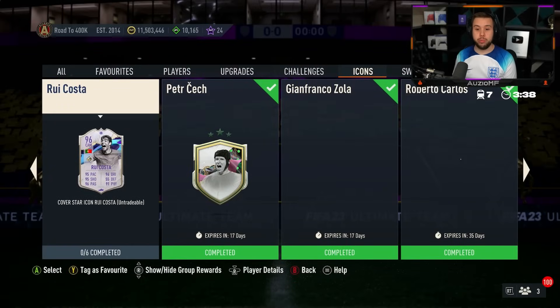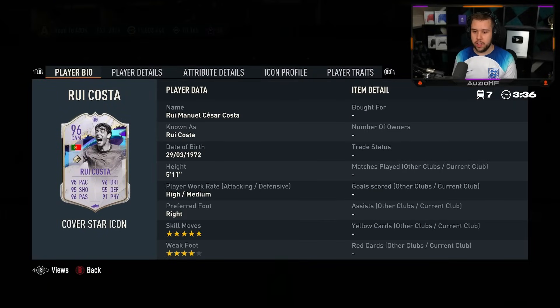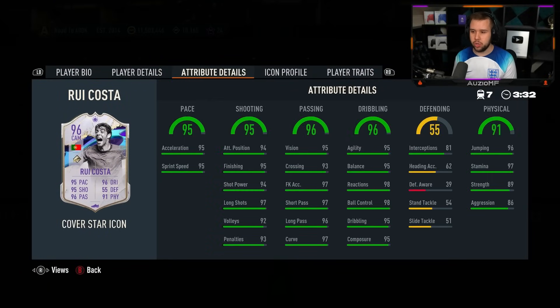Wait, is it an objective? It's not an objective. We have got Kosta — 5'4", high medium, 5'11". CAM, center forward, striker.